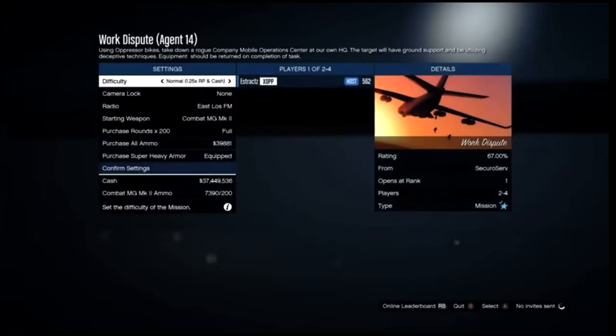After you launch the job, you'll need a friend to help you out. Once a friend is loaded in, start the job. For the difficulty, make sure you set it to Easy so you have more lives. I'll get back to you when I load into the job.